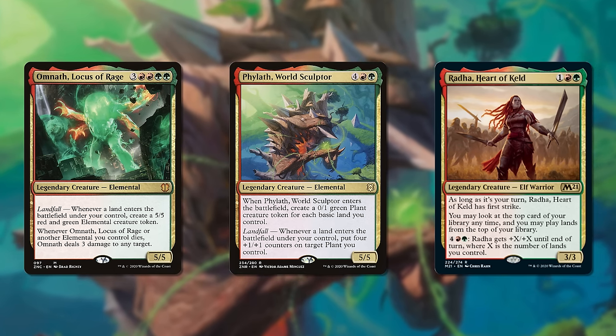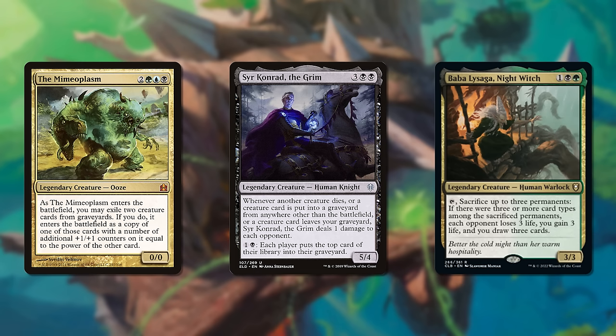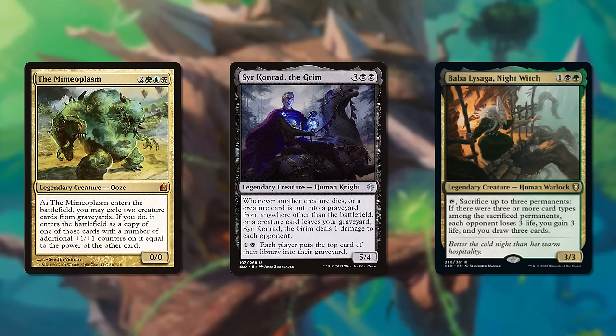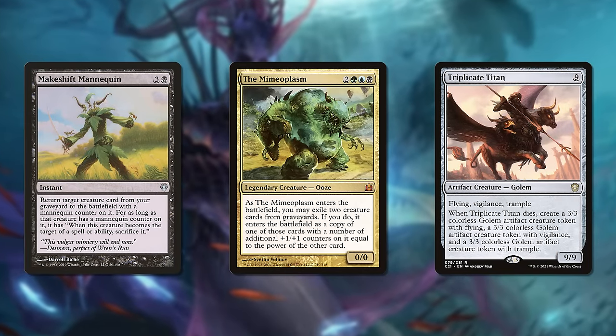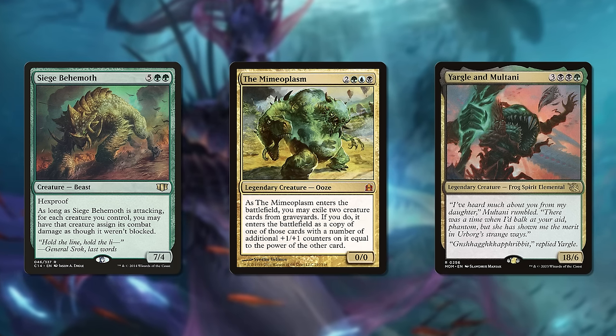I've been asked how I can have so many graveyard decks without ever getting sick of the strategy, and the answer is because of how different each of those graveyard decks manages to be. My Vohar deck is a very classic reanimator list, reviving individually powerful creatures every turn, while the Mimeoplasm is straight up trying to win with commander damage and requires a lot of setup and protection to win that way.